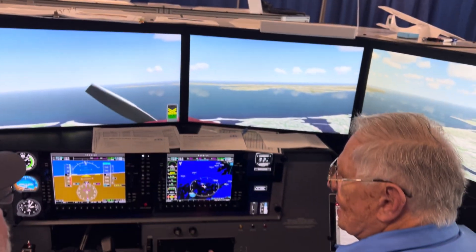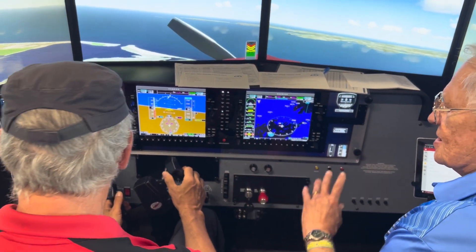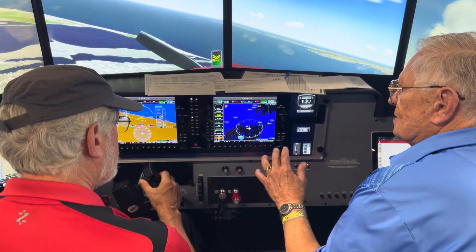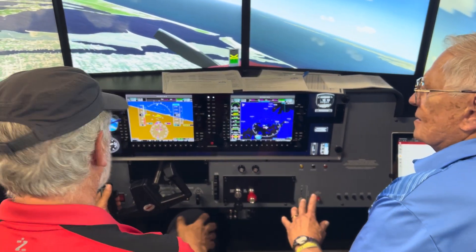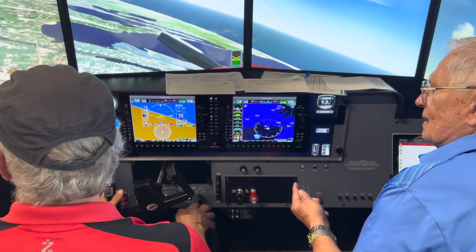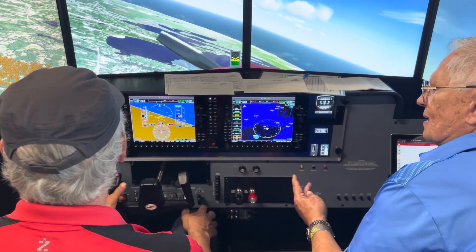Now might be a time just to start checking through the things you just did — change the tanks, fuel pump on, change the tanks, mixture. Mixture and nothing's working. Right. Put the throttle in. You know you got the airport made. There we go. You're in your proper glide speed.